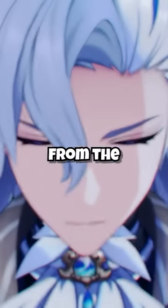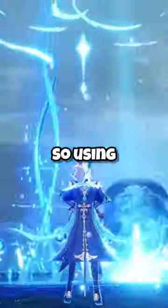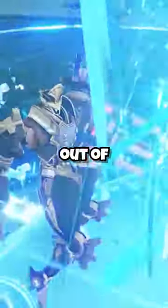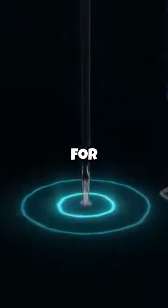Now let's talk about teams. From the looks of it, Taser, Hyperbloom, and Fridge are the best team comps, so using Electro, Dendro, Anemo, and Cryo sub-DPS or supports will be crucial to get the most out of his playstyle. I'd also suggest bringing a shield character at C0 for interruption resistance.